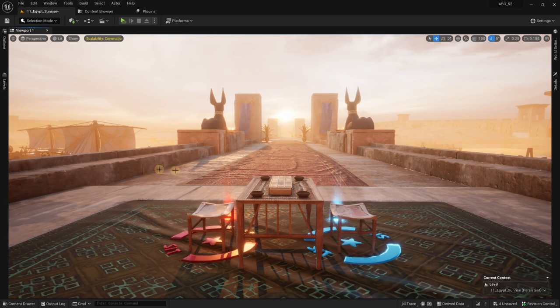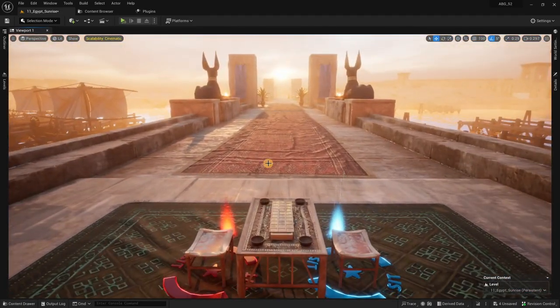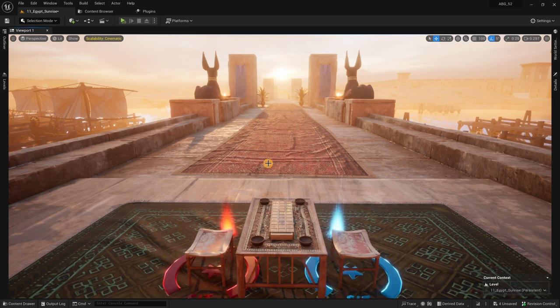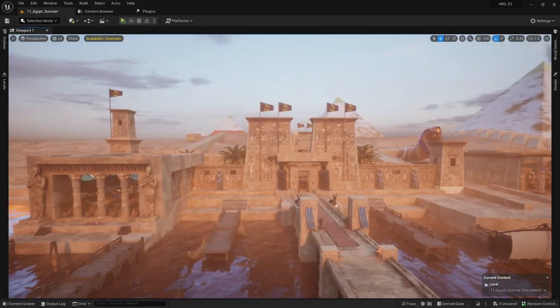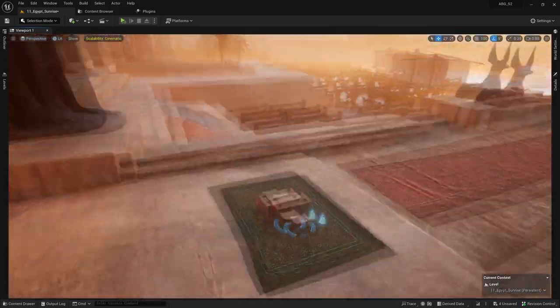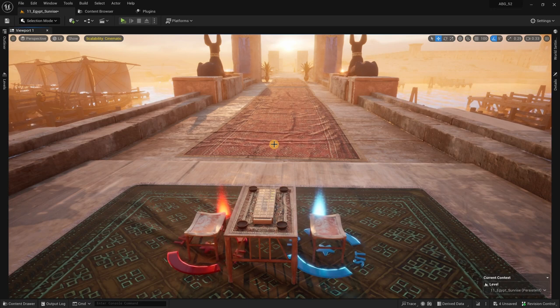It's a tabletop simulator where you'll be able to play different board games from antiquity. What's unique about what we're trying to do is not only bring the board game to UE5 but to also transport you and your friends — because it is a multiplayer experience — back to the great city of Ur in Mesopotamia or even here at the Giza Plateau during Fourth Dynasty times. A lot of them play out like Checkers or Backgammon or even that game Sorry, which was based on an old Aztec game.